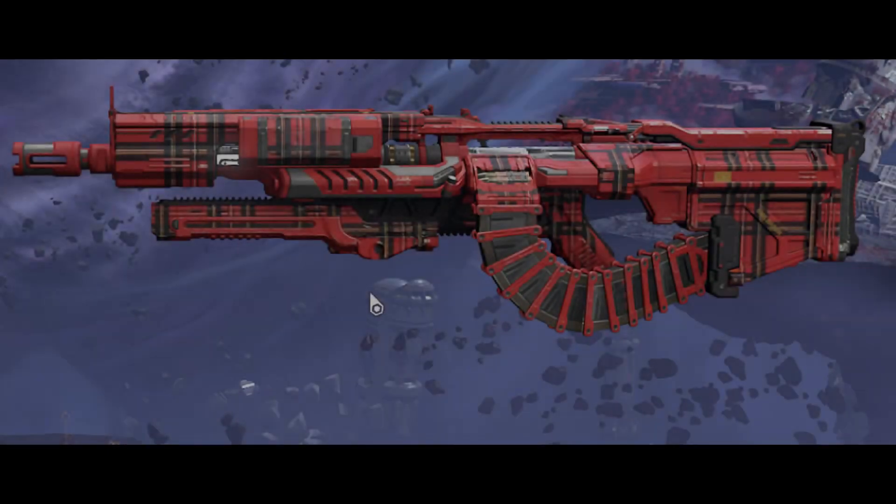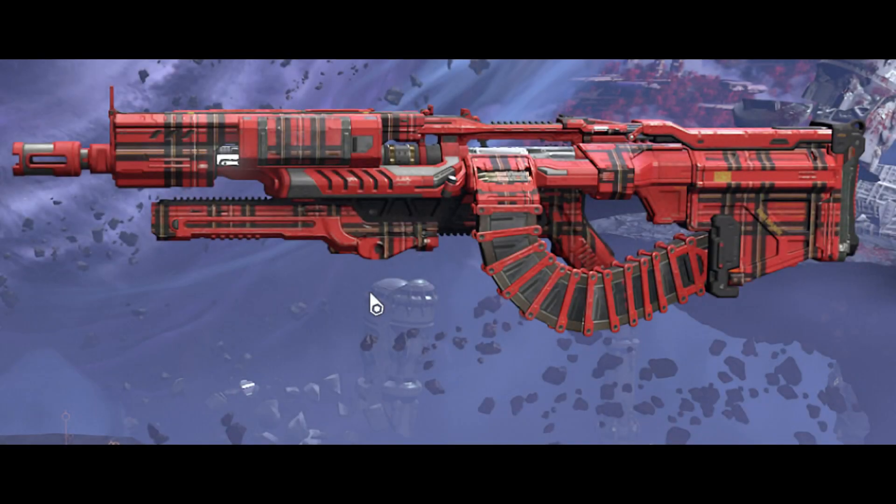The only weapon skin that was provided was the Plaid Heavy Cannon. I am definitely going to use this over the Carbon Fiber. It's really nice — I like the colors. I like the matte red with the darker yellow and black.